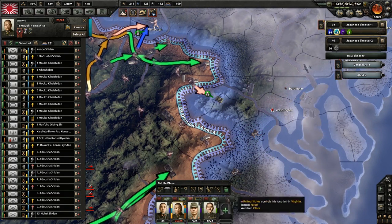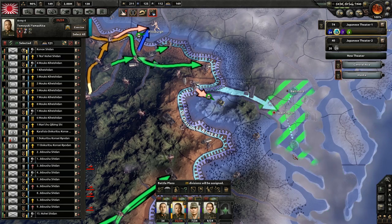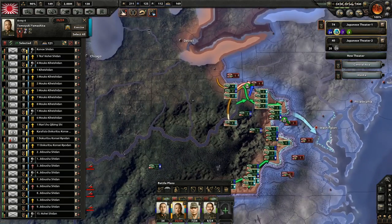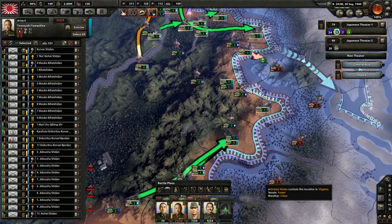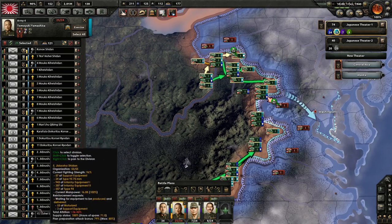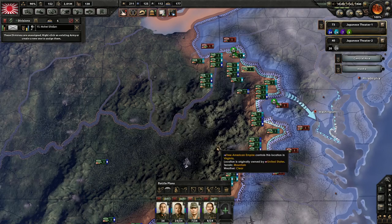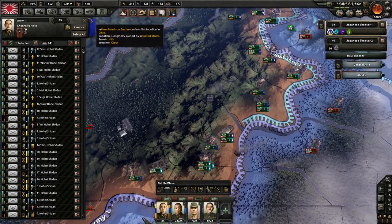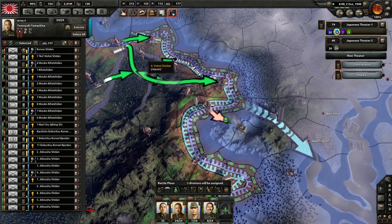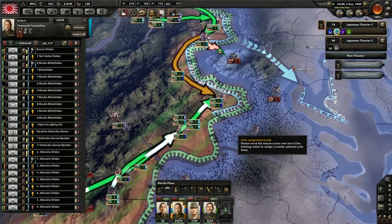We're going to adjust your orders - Baltimore, Washington D.C. area, just like that. How did he get 24-25 divisions? You're not supposed to be there, you're supposed to be on that front. I probably want to tighten this up a lot more and concentrate the forces there.